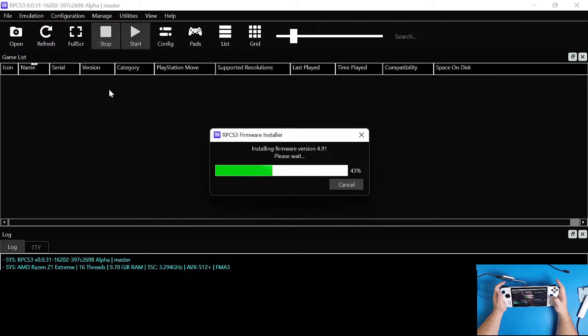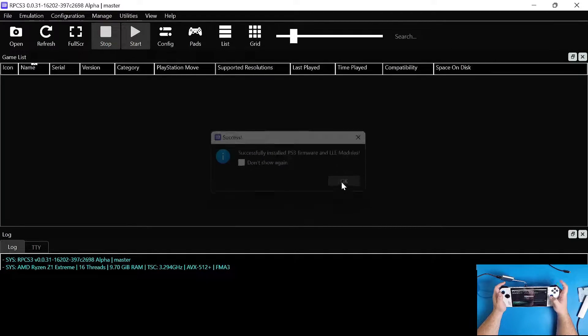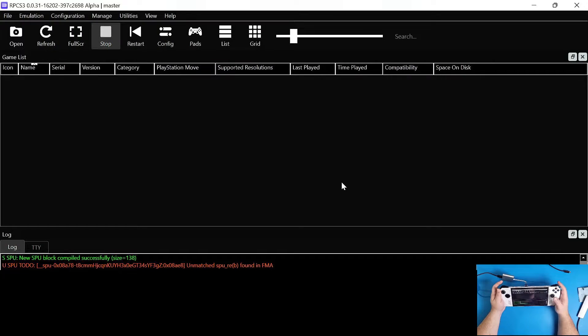Click on it and let it install. This does take some time. Once it's successfully installed, click 'Don't show again', click OK, and now let it do its thing with the PPU modules.